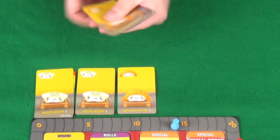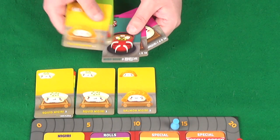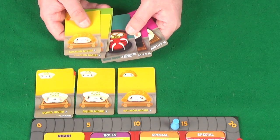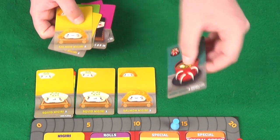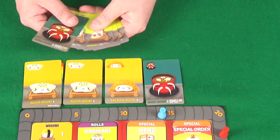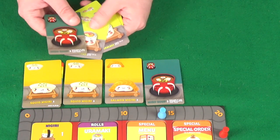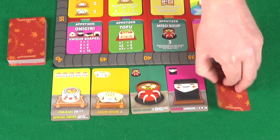Would Pixel take the risk on a miso soup again? I decide to gamble and go for the miso soup. But Pixel doesn't — she goes for the onigiri. So she'll have 2 different types for 4 points at end of round. This is the only miso soup left now, so I take it for a guaranteed 3 points. I don't think Pixel will surprise me — and indeed she goes for the other onigiri.